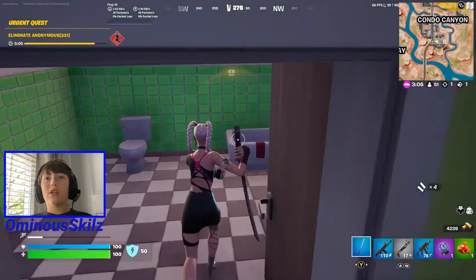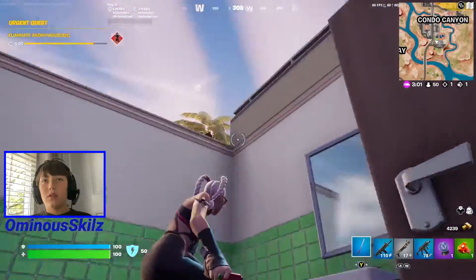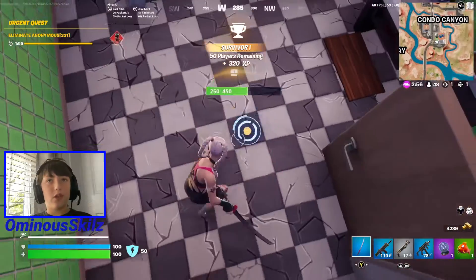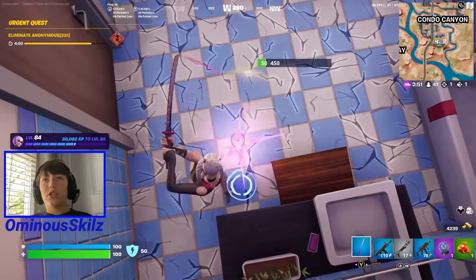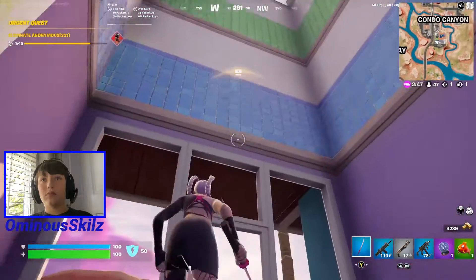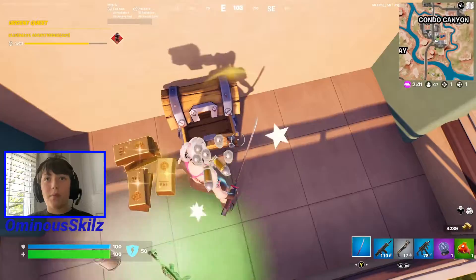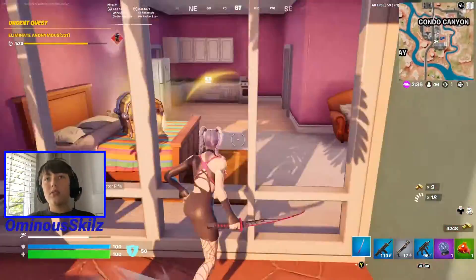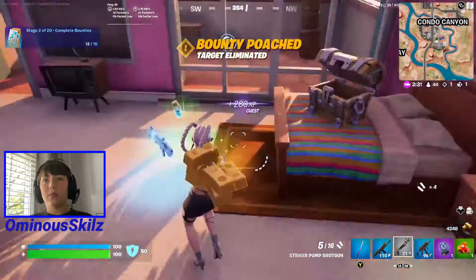I hear there's a new shotgun coming into the game — I don't remember what it's called but there's a new shotgun coming to Fortnite, so be excited for that. I just want a gold pump that can one-tap headshot. Nothing felt better than hitting a one-shot pump on somebody — nothing feels better, I'm sorry but it's true. Oh wow, target eliminated!